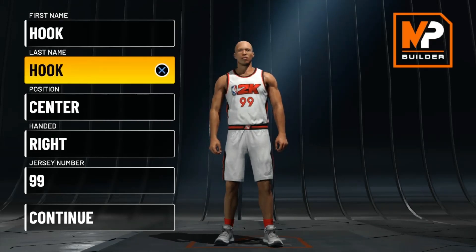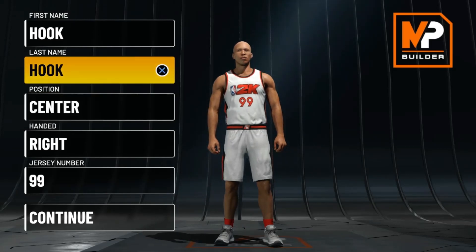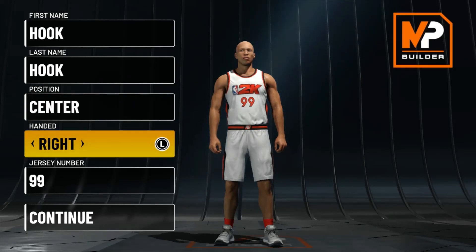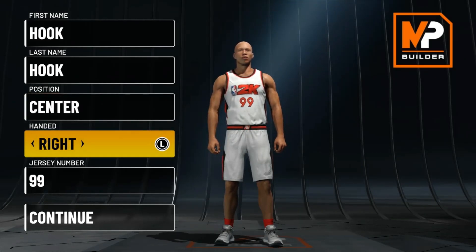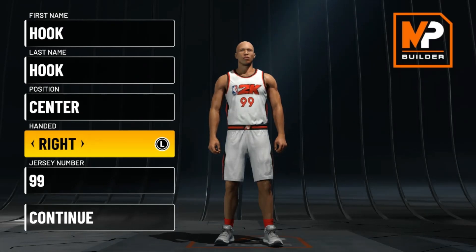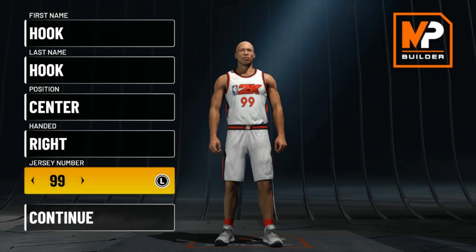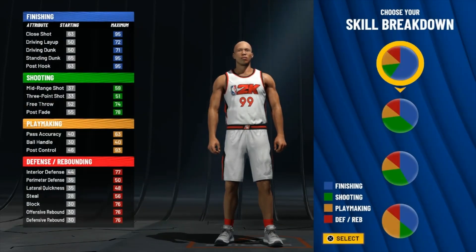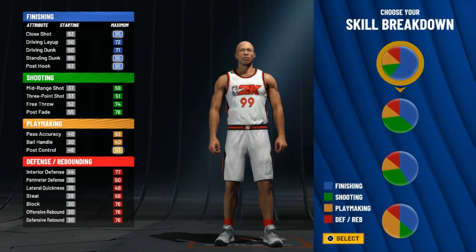All right, we're gonna go ahead and get into it. First and foremost, you want to be a center. This year I went with right-handed. I always go with left hand but this year I'm going with right hand. Number 99, you already know — go status.